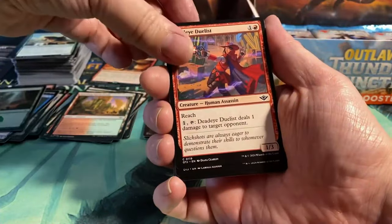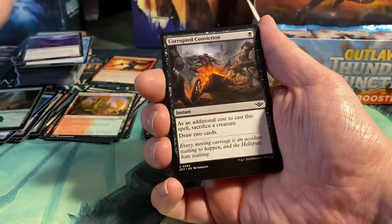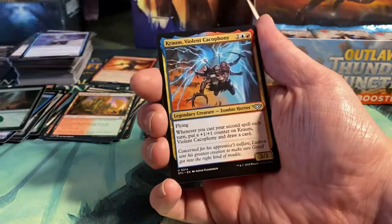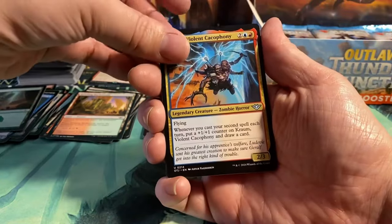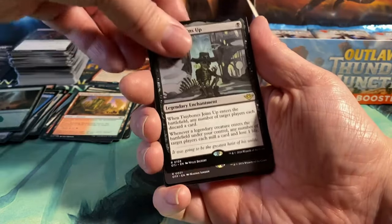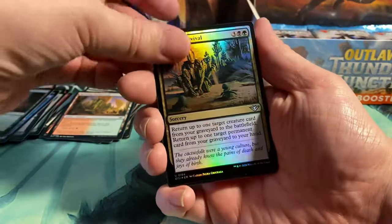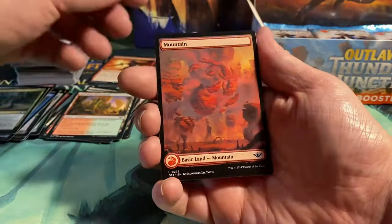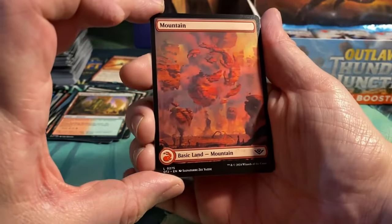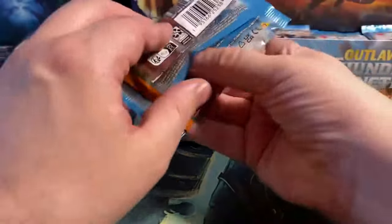Next pack: Drover Grizzly, Dead Eye Duelist, Sterling Supplier, Geyser Drake, Raven of Fell Omens, Corrupted Conviction, Djinn of Fool's Fall, Rise of the Varmints. We have Kraum Violent Cacophony, Rictus Robber, Tiny Bones Joins Up as a rare, and another rare — Fell the Mighty. Then we have a foil Badlands Revival, and a Full Art Mountain — you can see the red mana symbol in there. Very nice, and another art card.